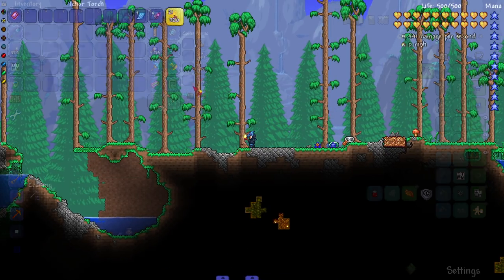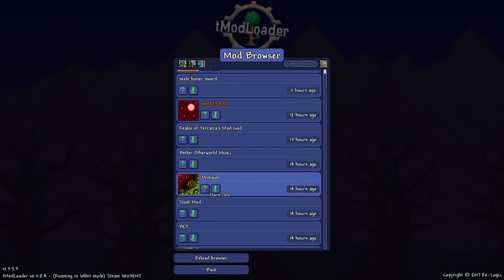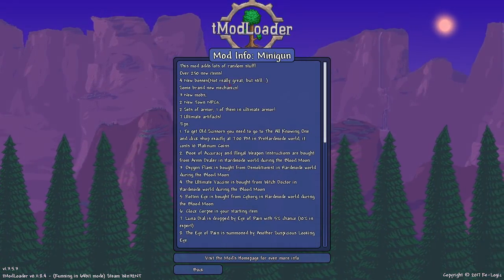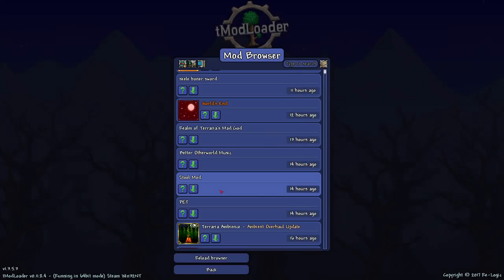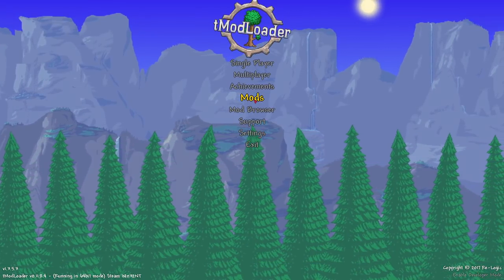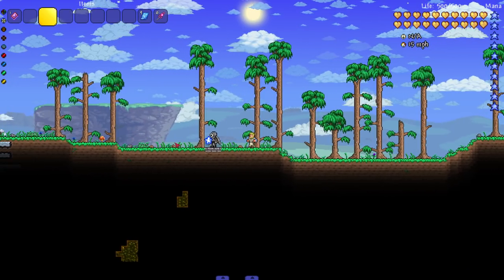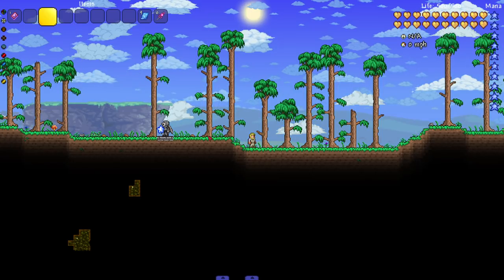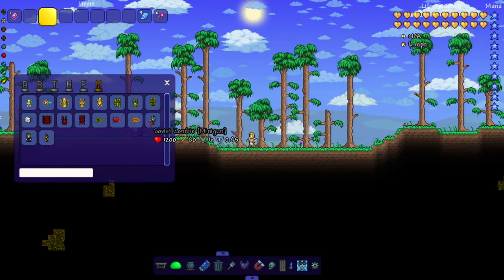We're back on the browser to check out another mod I've seen for years — the minigun mod. It adds a bunch of items, new bosses, new mobs, and new town NPCs. This is basically me checking out mods I always see on the browser but never download. Once I reloaded my mods, not only did Terraria crash but OBS did too — I don't think it's the mod's fault, just really interesting that both crashed.